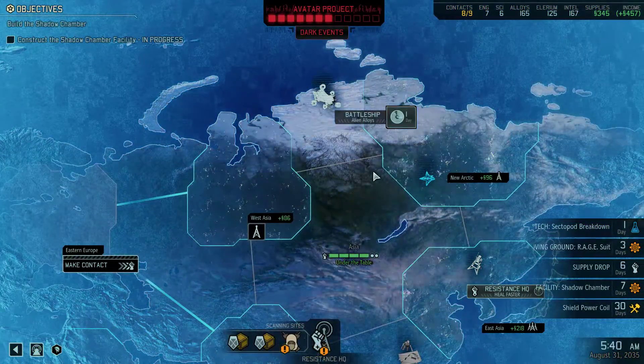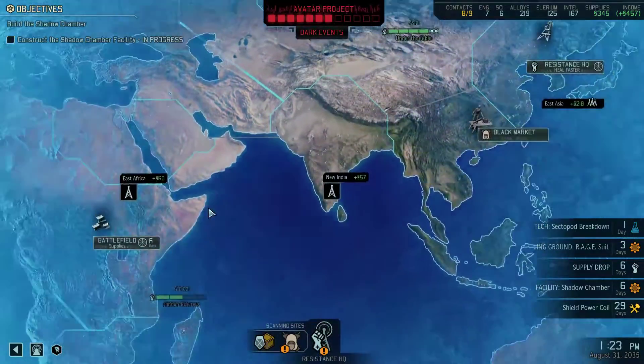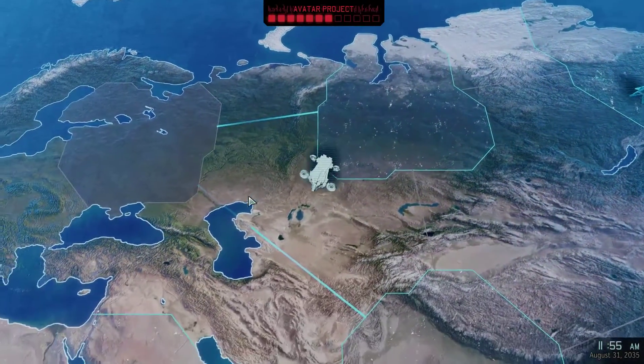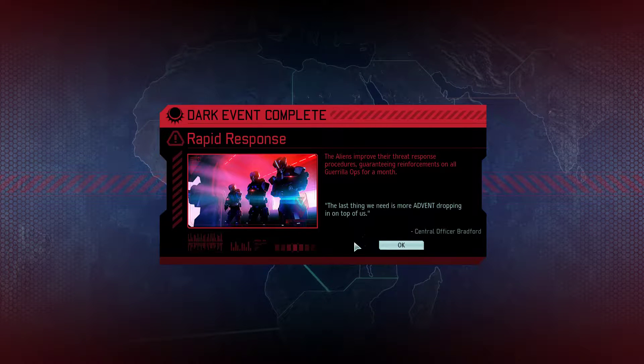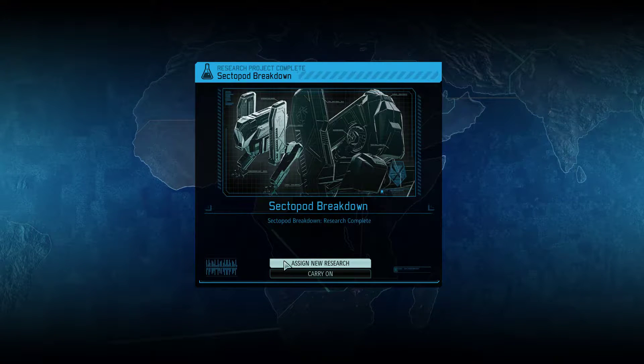Let's run two days on our battleship. Strategic resource located — an ongoing drought in this region allowed heavy winds to uncover an alien craft likely shot down during the initial invasion some 20 years back. After a thorough aerial survey, we were able to locate a small opening for our team to salvage the alien materials. Reward: 54 alien alloys. Let's head on down to the battlefield. Dark event complete — Rapid Response. The aliens improve their threat response procedures, guaranteeing reinforcements on all guerrilla ops for a month. The last thing we need is more Advent dropping in on top of us.